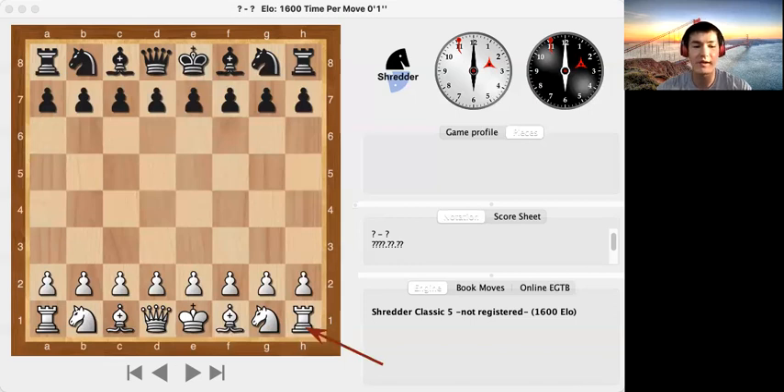Next we have the queen. The queen is the strongest piece on the chessboard, so it is worth quite a lot. The queen is worth nine points.